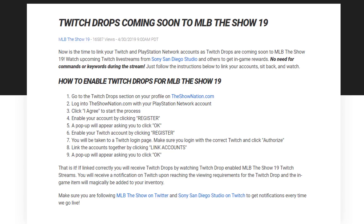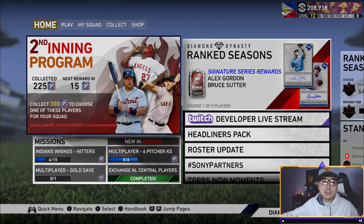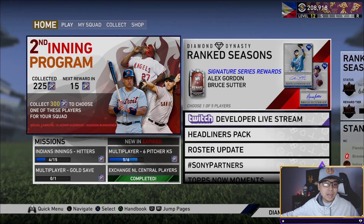It's going to have you log into your PlayStation account, so you need to know your PlayStation account credentials. Log into that on The Show Nation, click I Agree again, then enable your account by clicking Register. A pop-up will appear asking you to click OK. Then enable your Twitch account by clicking Register again. Basically go through the prompts three times until you see: 'You have successfully linked your account on PSN and Twitch for MLB The Show Twitch Drops.' To double-check, go into your Twitch settings, scroll all the way down to Other Connections — it should show MLB The Show.